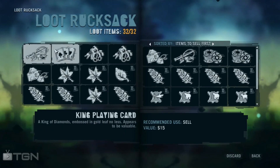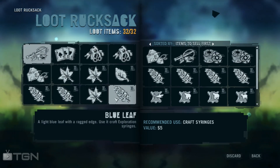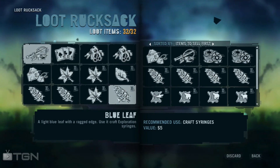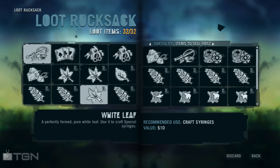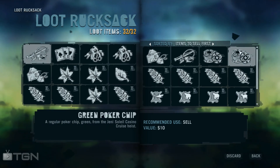Okay, what do we got? Sell that, sell that, sell these. Craft syringes. Blue, blue, white, blue. Exploration. Special. I always just sell them.